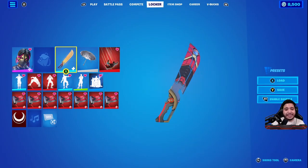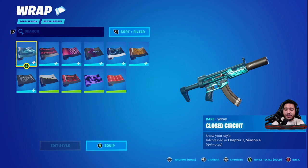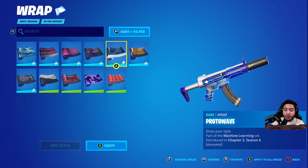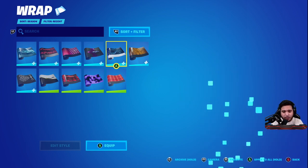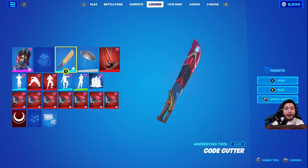The Code Cutter pickaxe gets a 10 out of 10 straight up. The fact that you can change the contrail, the metal, the accent color, and the weapon wrap — it lets you customize so much. The Closed Circuit weapon wrap that's part of the bundle gets an 8 out of 10. The Protowave is another animated weapon wrap — 8 out of 10. Scan Light also gets an 8 out of 10. These skins are just going to keep getting more edit styles the more weapon wraps you get. Definitely grab at least one, and get the bundle if you're thinking about the skin and pickaxe, because you'll essentially get both skins and the pickaxe for the same price. Definitely worth it.